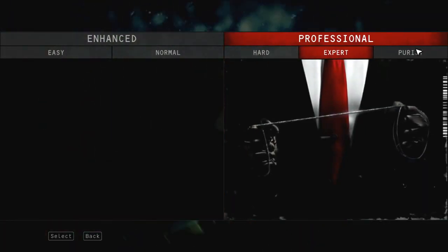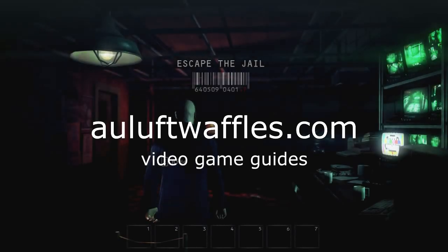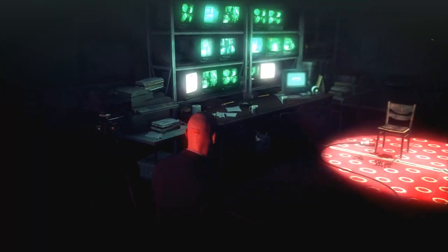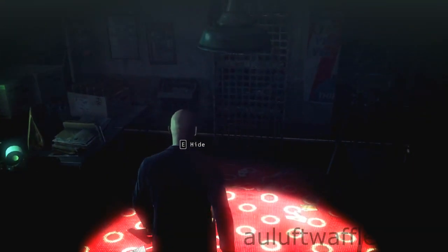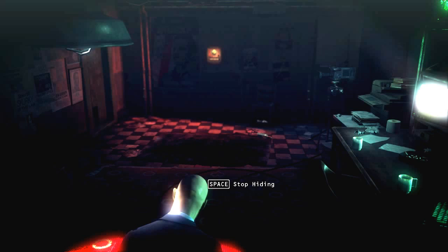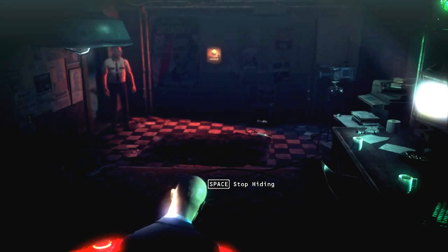This is the first part of Operation Sledgehammer. It is called Country of Jail and this guide is on the purest difficulty. At the start you are going to be imprisoned and you have to break free, but if you reload you don't have to do that again. It just says that you are hiding and you have to press — well on PC it's baseball — and you stop hiding.